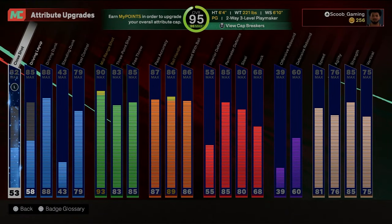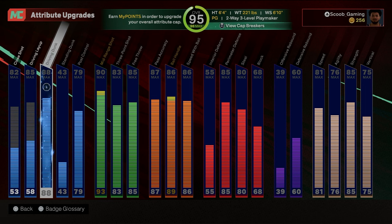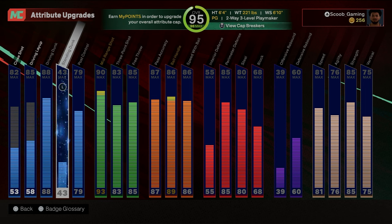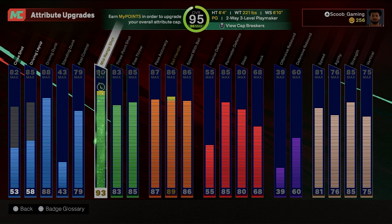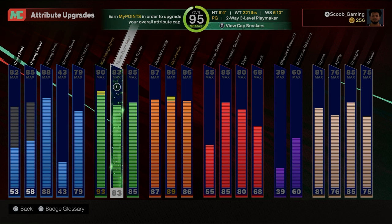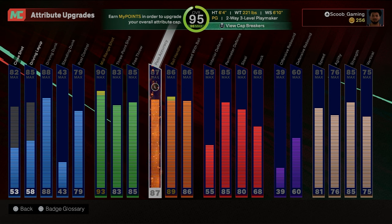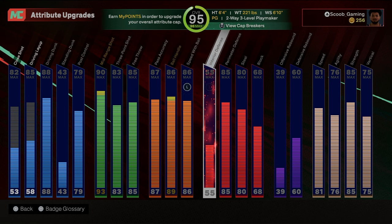Here are his attributes: 82 close shot, 85 layup, 88 dunking, 43 standing dunk, 79 post control. Mid-range is a 90, but my cap breakers bring it to 93. 83 on three-point shot, free throw 85. Pass accuracy 87, ball handle is 86 but went up to 89 because of my other cap breakers. 86 speed.